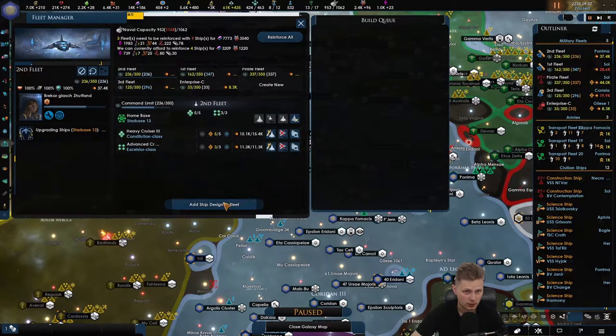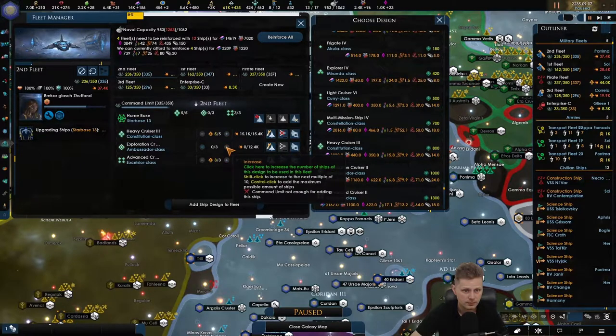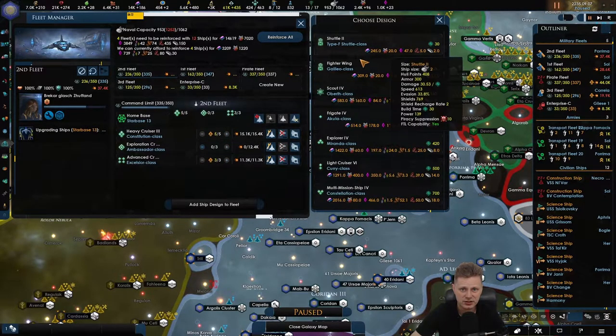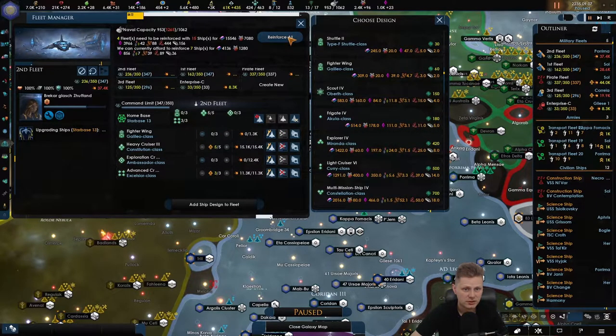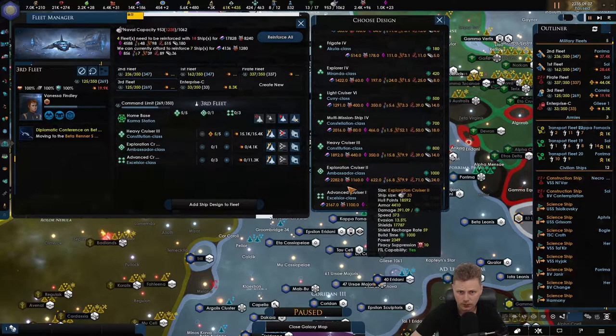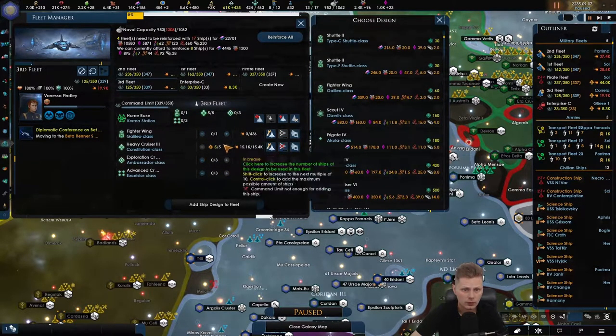Let's take a look. You can go. Let's add the Ambassador class and let's add some — not these ones, I just think they're disgusting — some of these. This one can go. And some fighters. There we go.